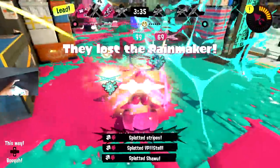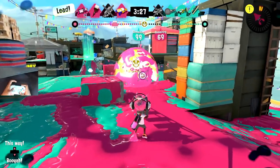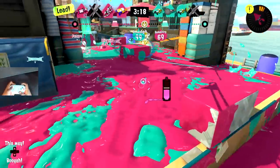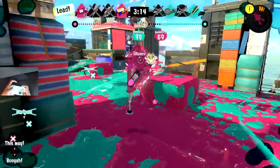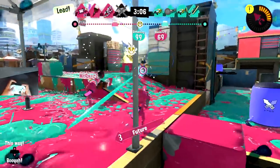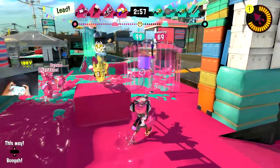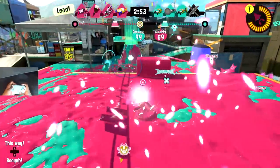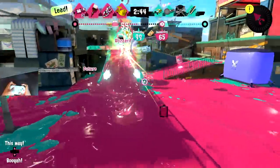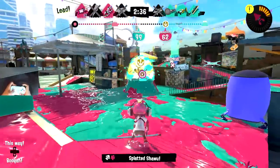A cool thing to learn: when going against an Ultra Stamp, Kraken basically always wins that interaction, so I try to use it whenever I see one coming. I believe that person on the right has repositioned. I'm a bit worried, so I'll just wait here since I don't know exactly where everyone is. My teammates are down again - we're in another stalemate. This time, since the enemy team isn't really moving, I'm just going to build Kraken and push to get something going.